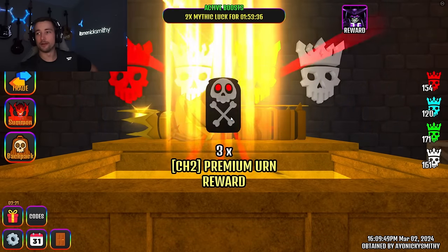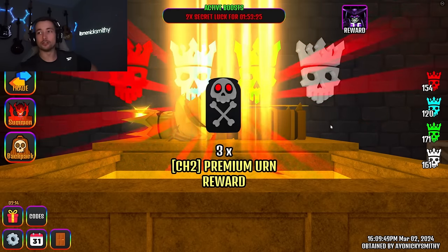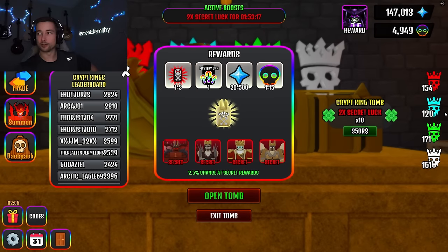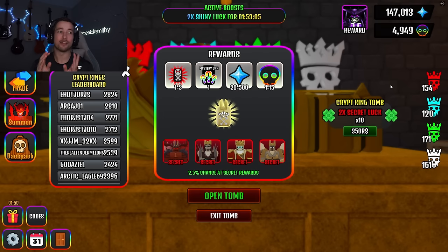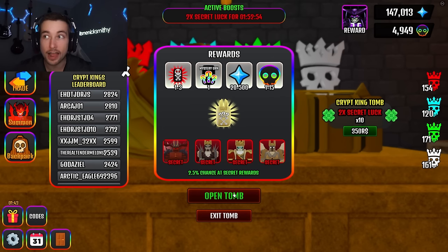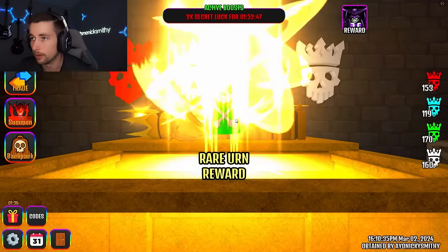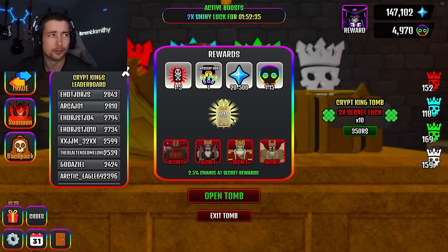By the way, somebody corrected me in my last video, which needed to be corrected. I messed up when I was telling y'all that every 44 minutes you get a roll of this. The person corrected me — it's actually four rolls, and they're totally right. So in 44 minutes I could technically get four rolls worth, which is like probably 10 to 15 premium yearns every 44 minutes of time spent. That is way more than you get from endless — like 4 to 5x.